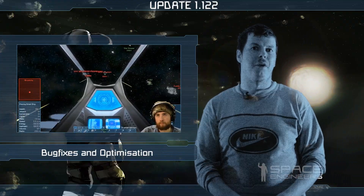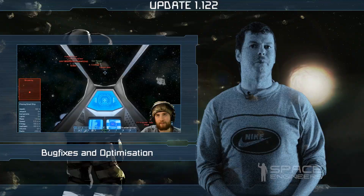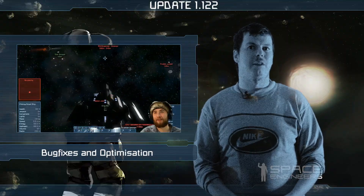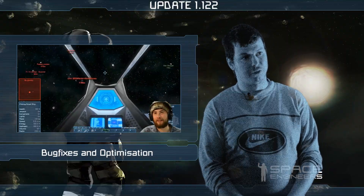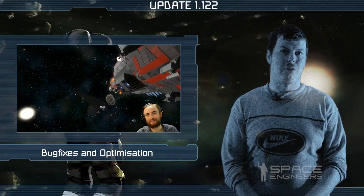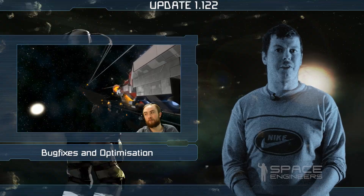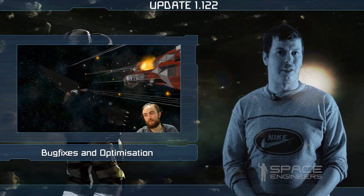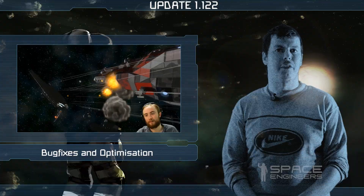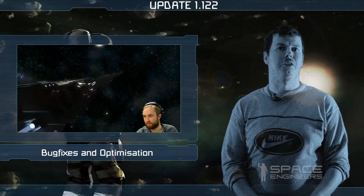In the previous version we were sending all the messages to all clients from the server. So if you changed something through the terminal, everyone connected to your server received the message about it. This caused an influx of messages sent from the server. Imagine you are in orbit of the planet and your friend is on the surface changing lights on the base. In the previous version the server would send a message about the change of lights to every client, even though you are far away and can't see the base. In the new version the message is received only if you are in the near vicinity, to save bandwidth on the server and also on the client side.